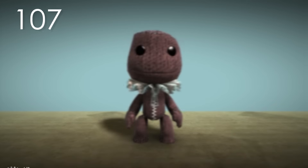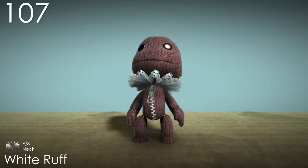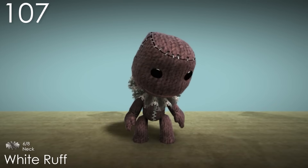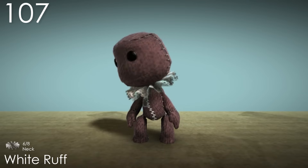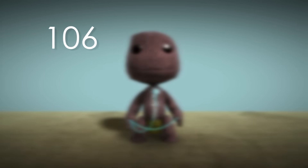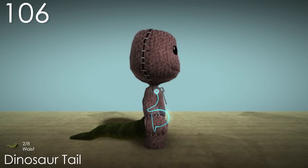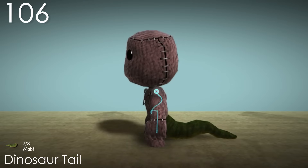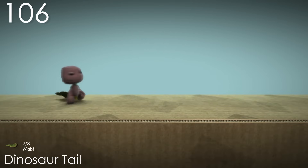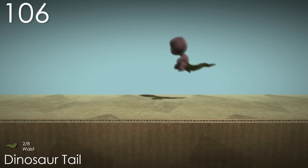Number 107: White Ruff. This is a simple looking neckpiece that goes well with a surprising number of other costumes. The material is super cool looking with the pattern it has, making Sackboy look very formal. Number 106: Dinosaur Tail. This costume gets a lot of its interest because of how big it is, which is pretty appropriate for something like a dinosaur. It almost adds to Sackboy's pelvis with how low down it is, and does a lot for his figure as a whole.